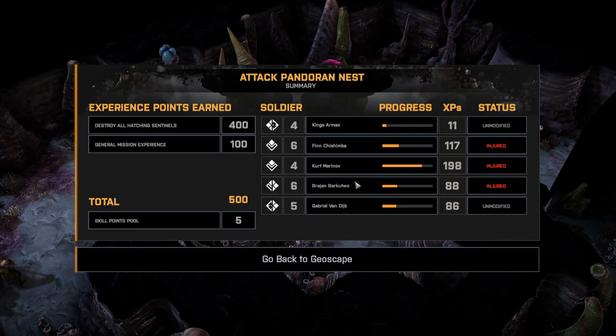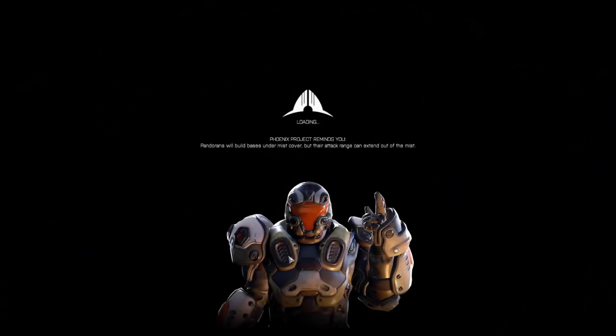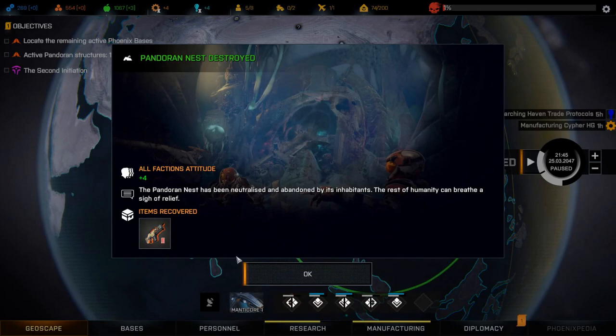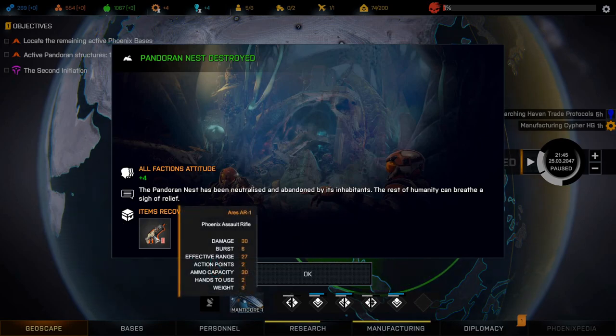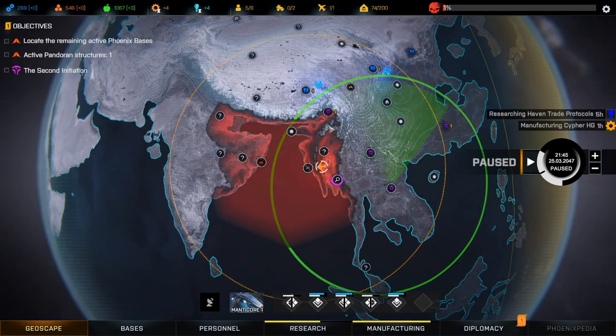Three guys injured, no one leveled up unfortunately. But we succeeded — very nice! All factions attitude plus four. The Pandoran nest has been neutralized and abandoned by its inhabitants, the rest of humanity can breathe a sigh of relief. We recovered an Aries rifle — that's the one we picked up — and we will replenish his ammo. We've taken out a nest, that's very good.